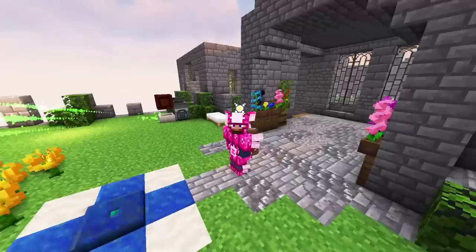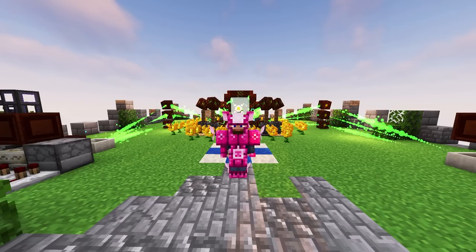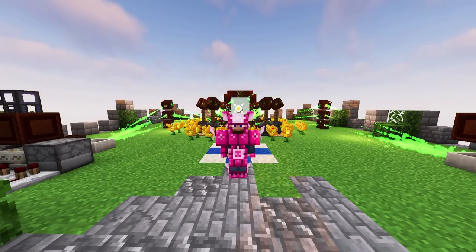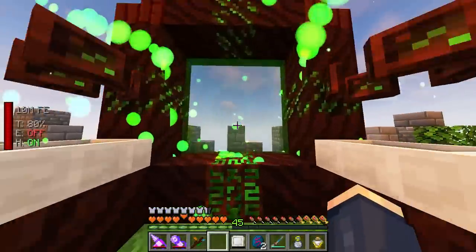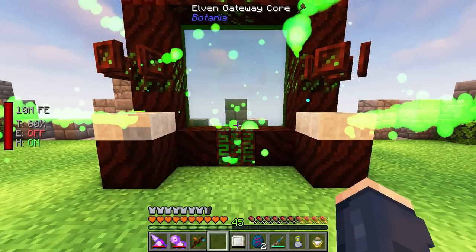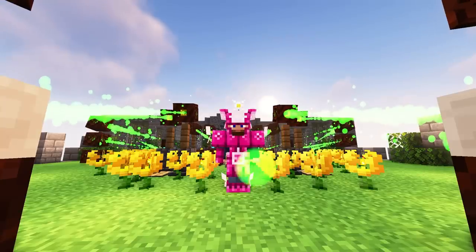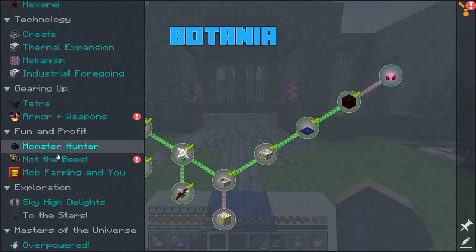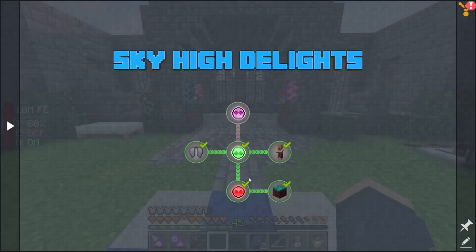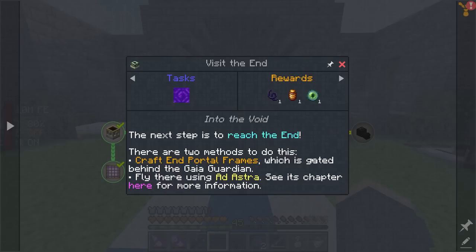This also gives us access to one of my favorite armors - and here it is! This is one of my favorite sets of armor. Little faeries spawn when you get hit - it's just good looking. I really like the next tier of armor which is Terrasteel armor. Now that we've communed with the elven dimension we have a lot more stuff to work through, but to actually go to the End it's not going to be too difficult. Looking at the book, it tells us right here about going to the End.